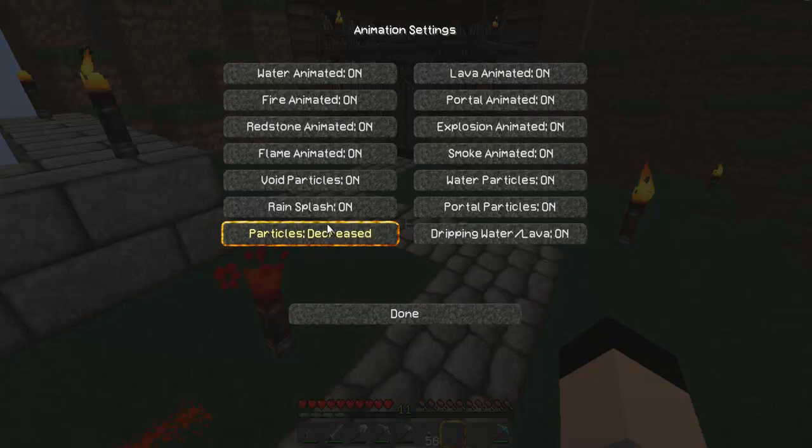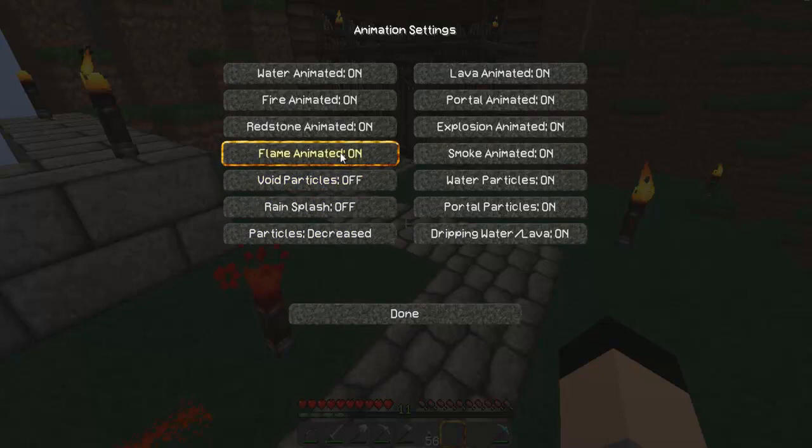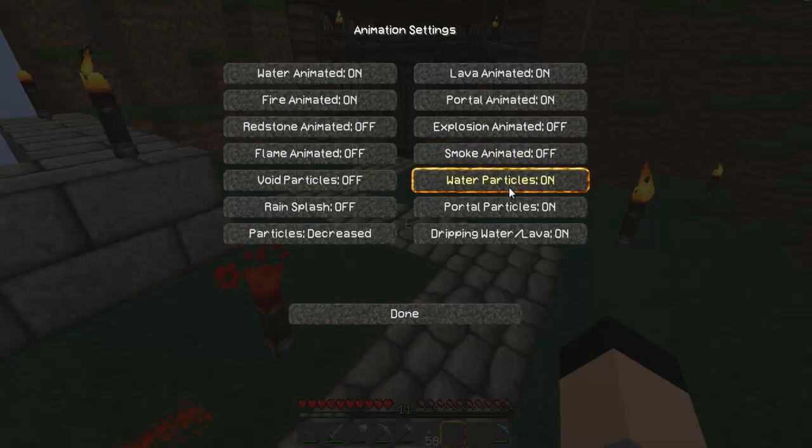Particles — make sure that's decreased. Rain splash: off. Void particles: off. Flame animated: off. Redstone animated: off. Explosion animated: off. Smoke: off. Water: off. Portal: off.